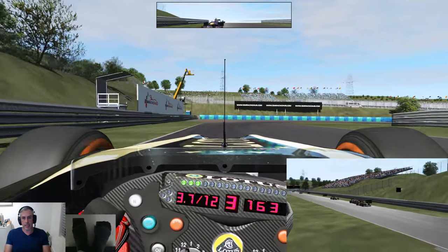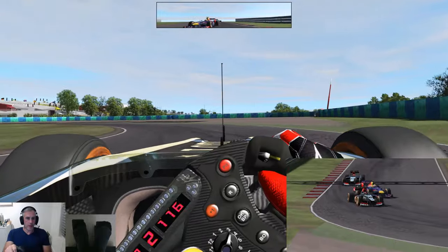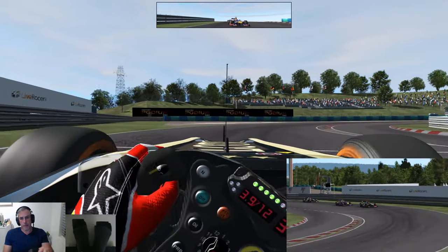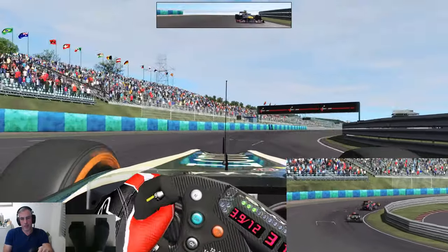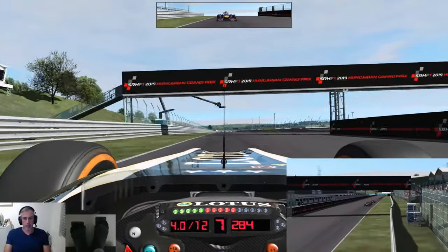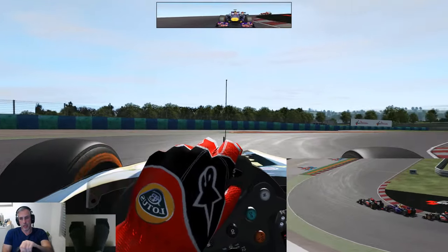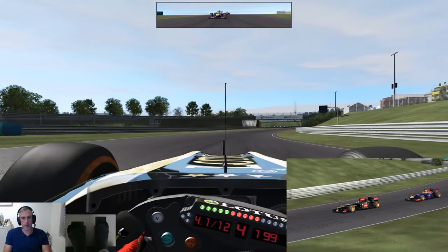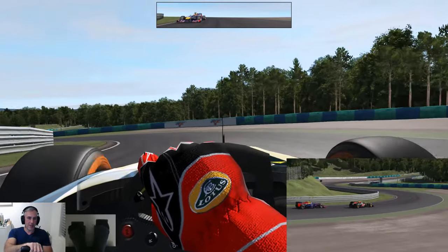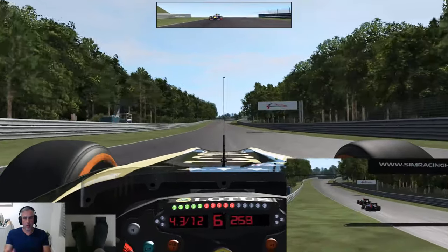We've been running the 2003 configuration since then. This straight here was extended down to turn 12 and the 12A kink was put in. The other track change was the extension of the main straight and the change of the turn 1 hairpin, with a much tighter hairpin installed.